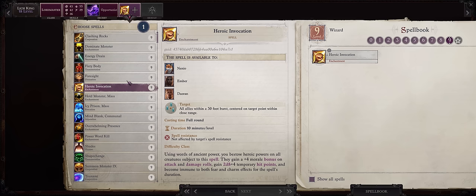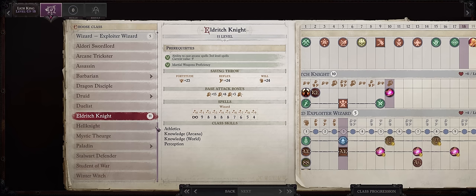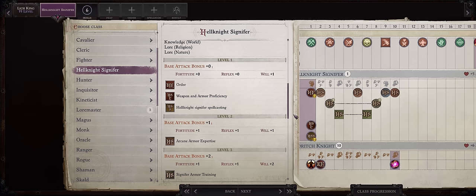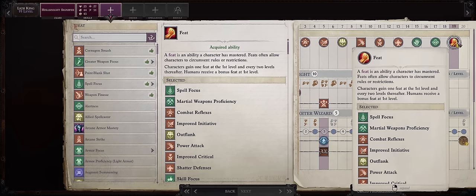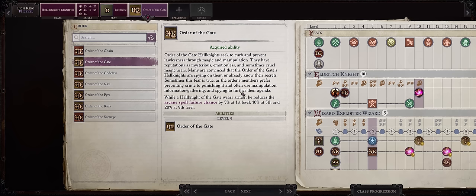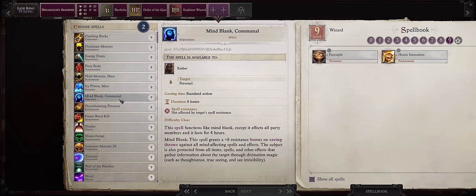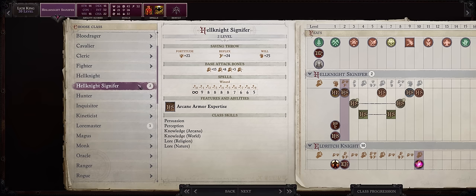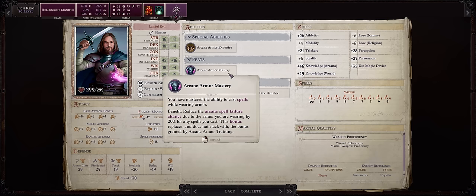For level 9 spells, these are important — you'll want Heroic Invocation and Foresight, two of the best buffs in the game. For levels 19 and 20, we are finally entering the Hell Knight Signifier class — not only for some higher attack bonus and full spellcasting progression, but most importantly being able to cast in Mythric Full Plate. For your level 19 feat, Greater Weapon Focus in Bardiche. Then your Hell Knight Order: Order of the Gate, because with this we get to cast in Mythric Full Plate with zero spell casting failure chance. At level 20, the Arcane Armor Mastery upgrade means you truly have no Arcane Spell Failure chance. For more level 9 spells, Mindblank Communal for the nice interaction with True Seeing, and also Weird if you want to cast illusion instant-kill spells.